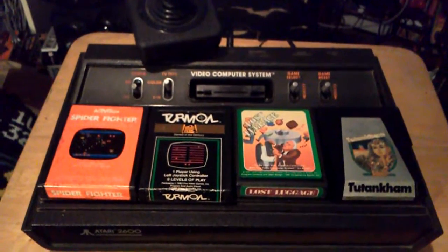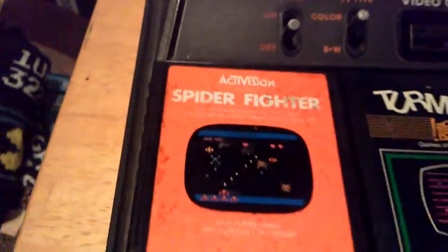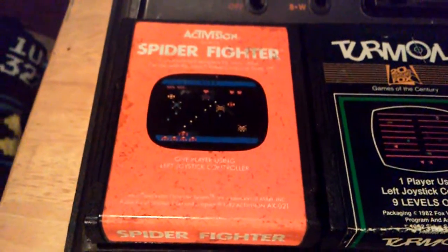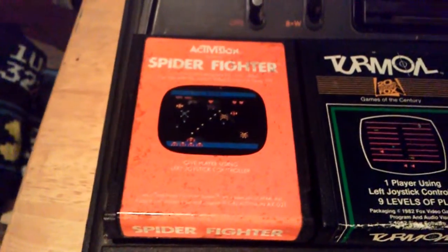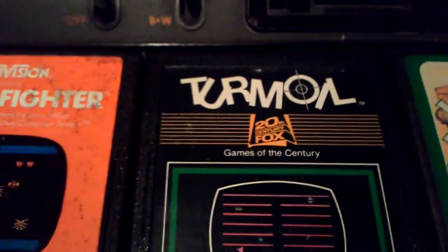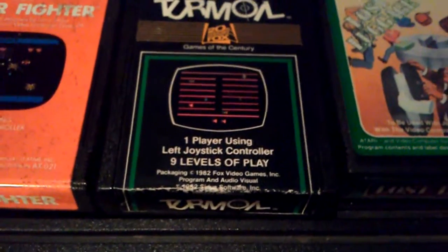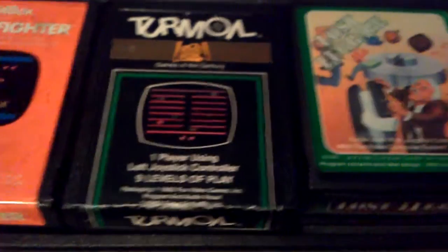On today's episode we're going to be showing off a few minutes of gameplay from each of the following games — some fun choices here today. First is Activision's Spider Fighter, sort of a shoot-em-up type game, but a little bit more Space Invaders because the enemies on screen actually come from the left and right sides of the screen, which is a kind of unique twist on that. Next we move over to Turmoil — definitely a pretty addicting game, a little frantic at times.